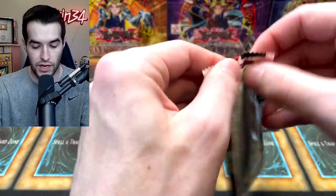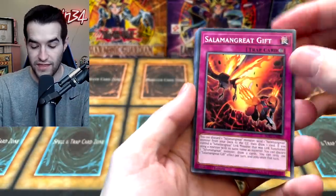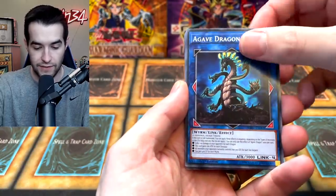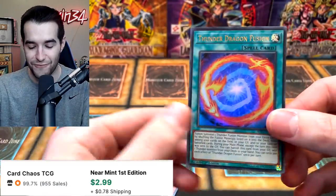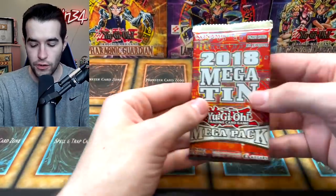Soul Fusion still has yet to give us anything really good, so we're hoping this will end. We've had one ultra rare every single time — is that a Soul Fusion? Okay, Invincibility Barrier, Agave Dragon, Toll Hike, Thunder Dragon Fusion — another Thunder Dragon card, very cool ultra rare. So we got two ultras from Soul Fusion overall — not bad.